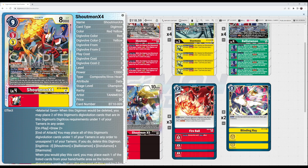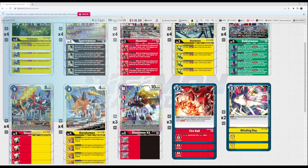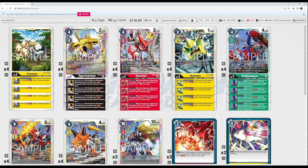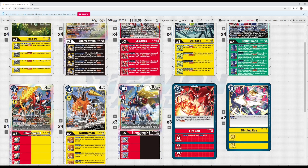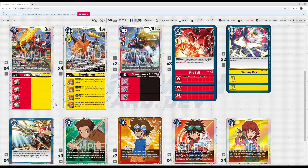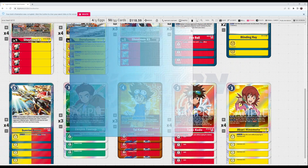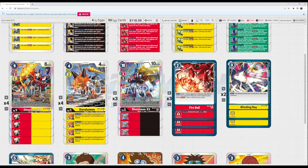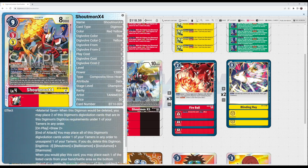After the on-play draw two, at end of attack you may place all of Cross Four's digivolution cards underneath one of your tamers, unsuspend that tamer, then delete this digimon. Because you're stacking Shoutmon, Ballistamon, Darulamon, and Starmons underneath him, you get rush as your main inherited, plus piercing, draw one, and minus 2000. So you're playing a one-cost digimon with rush that checks two cards — very powerful. Drawing two also compensates for the card disadvantage of using four materials.